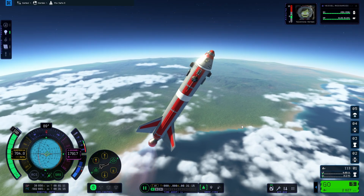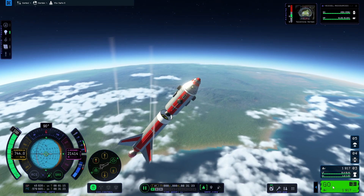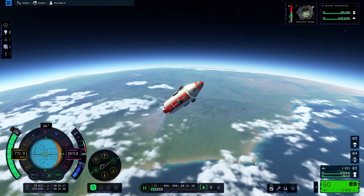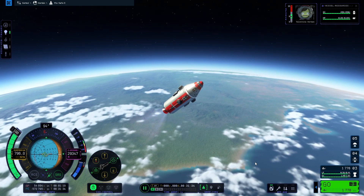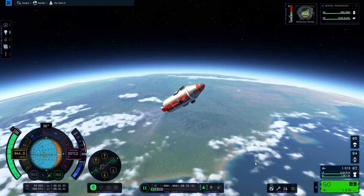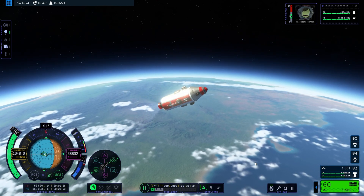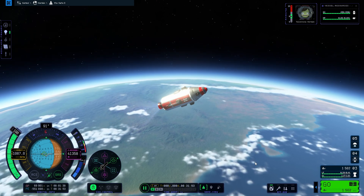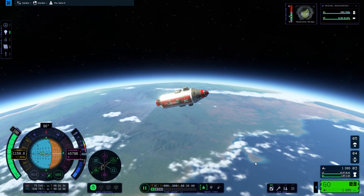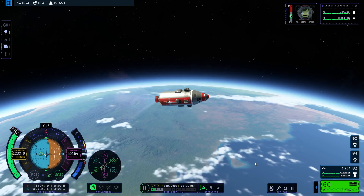We are pushing our apoapsis higher. My goal is to get it to 100,000 meters. Our first engine ran out, so we stage again and the Terrier engine takes over. Our apoapsis is at 52 km and I'm roughly at a 45-degree angle burning upwards. You can have your ascent steeper or shallower, but not too shallow or you won't get out of Kerbin's atmosphere. I'm also leaning more towards prograde — towards the 90-degree horizon marker — which raises my periapsis. My target is for both apoapsis and periapsis to reach 100 km.